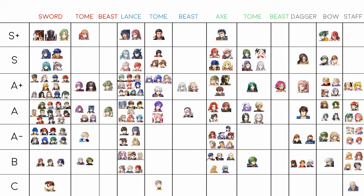Narshen I would have put in B, but after research I learned he can be a Reinhardt counter — Distant Counter with Emerald Axe is enough to KO a Reinhardt. That's my only reasoning for A-, but he's decent as a blue-unit res counter otherwise.